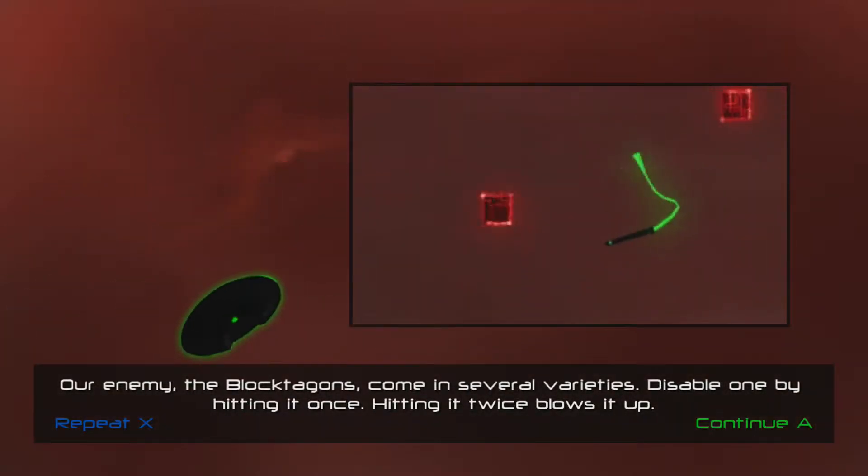Our enemy, the Bloctogons, come in several varieties. Disable one by hitting it once. Hitting it twice blows it up.